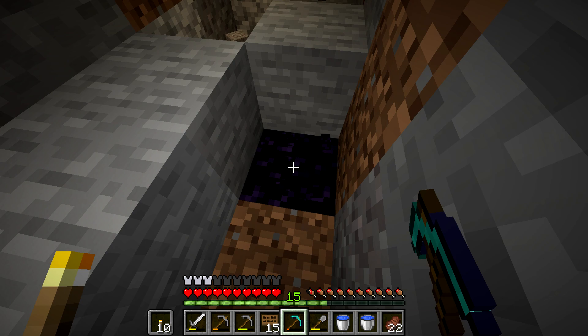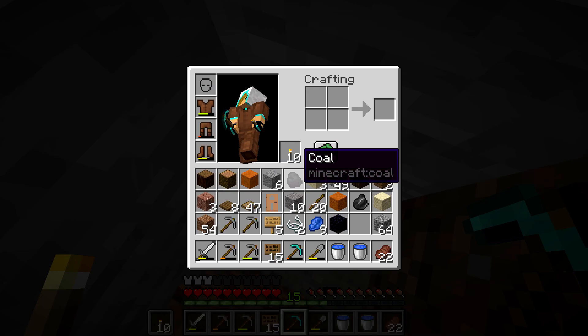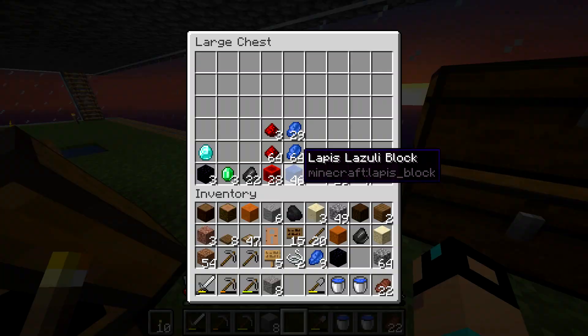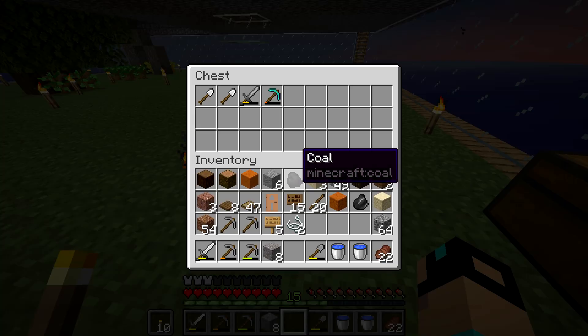We'll get this obsidian and then go put it up and continue with the canals. We're very close to getting done — it's not going to require a whole lot more digging. We'll fill this in with gravel. We got four obsidian — only need six more and we should be golden.